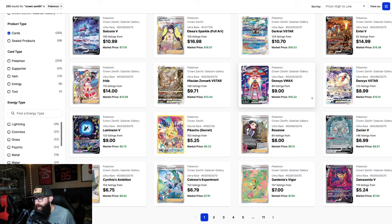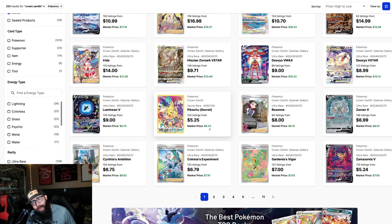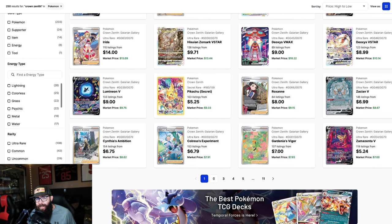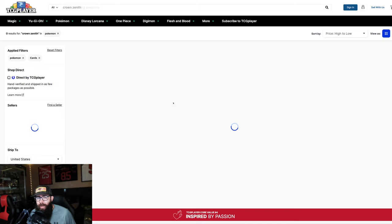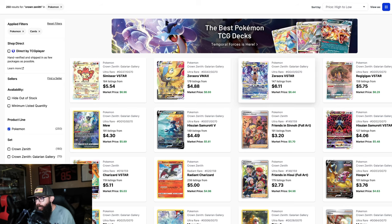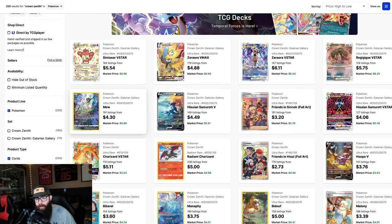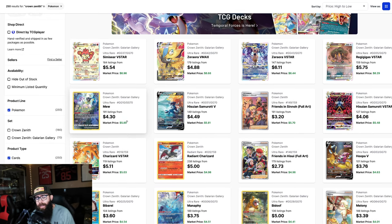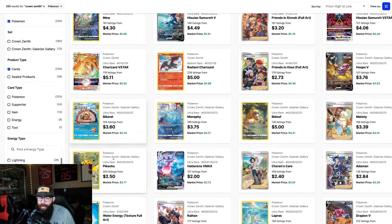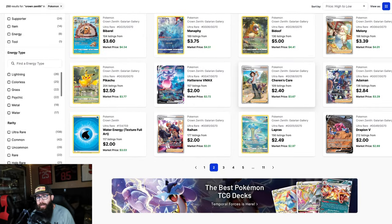Look at these Deoxys — both great artworks. Then you got the Pikachu. Like, are you kidding me? Nine bucks. Zamazenta down in the sevens. This set is loaded, guys. This one's cute — I like these Auroras. The Mew is absolutely adorable with all the Pokémon around it. $5.89 — like six bucks, are you kidding me? And this Pikachu with the leaf, I like that too.